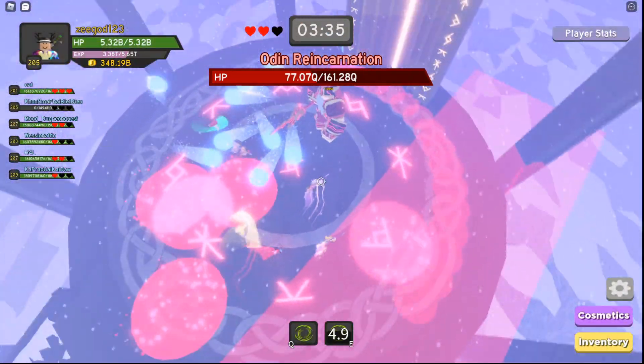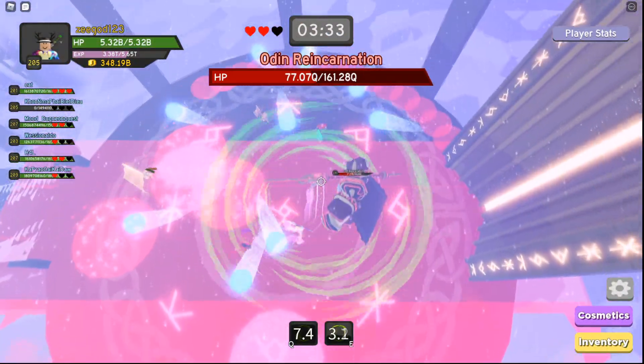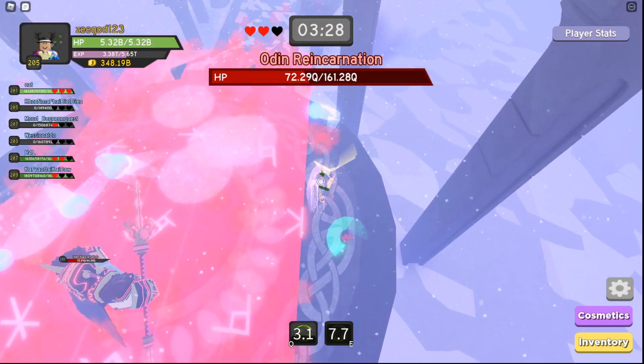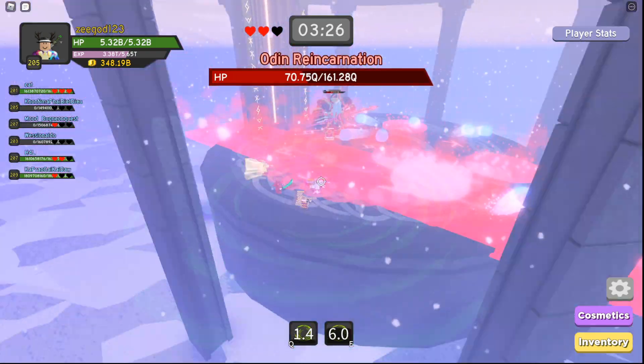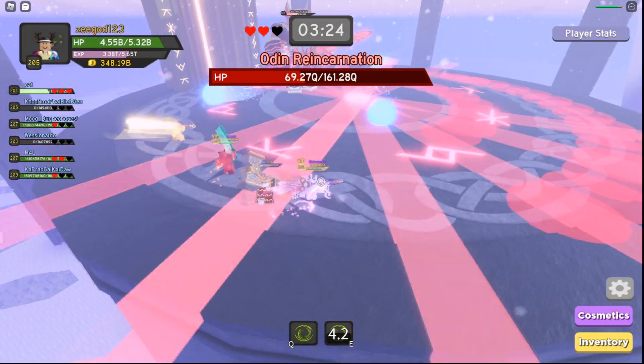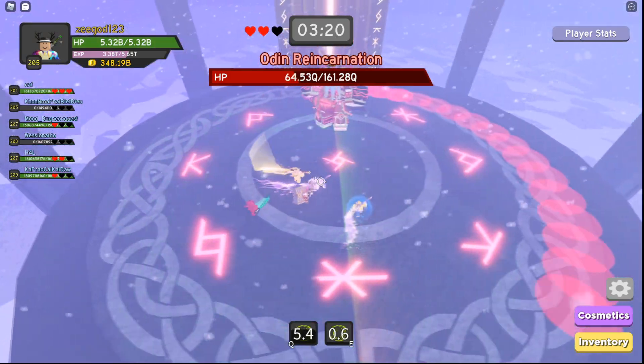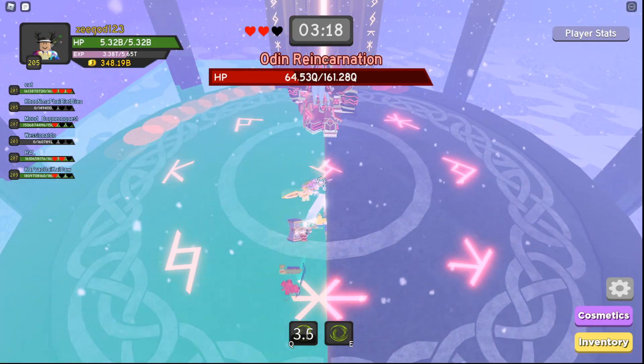There's the area attack coming again — don't touch the blues, run to the side. It deals a lot of damage, so you won't survive even as a healer. That's basically all the attacks. Just don't get hit by the blue balls because they will stun you and you won't get healed.